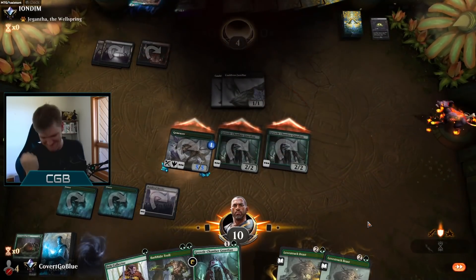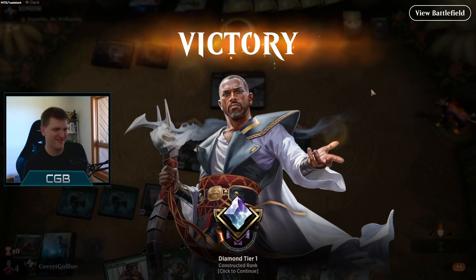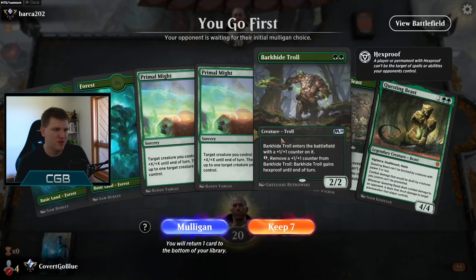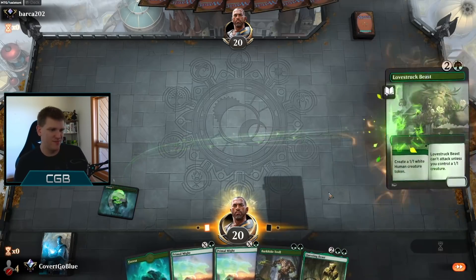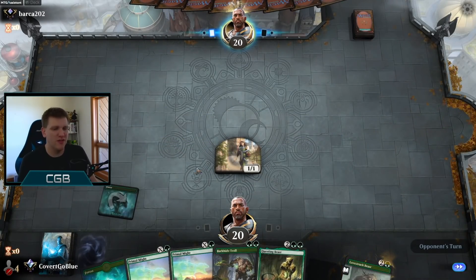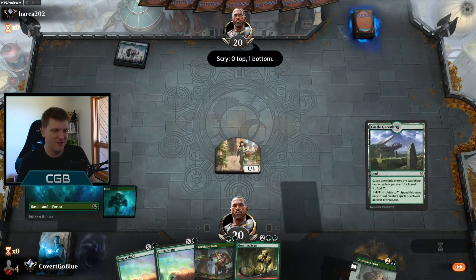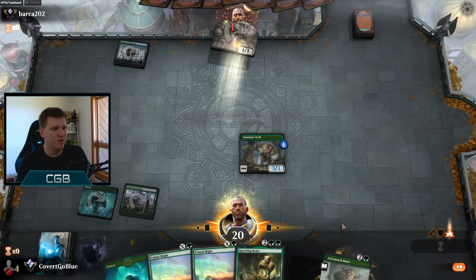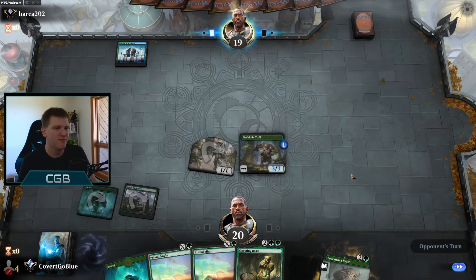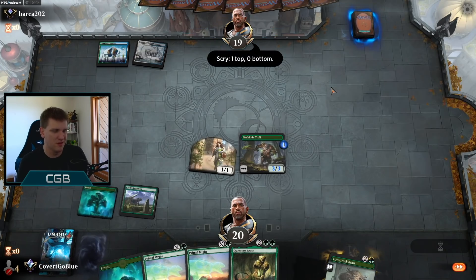One drop. Two drop. Question mark. Let's do it. The double Primal Might is pretty great if they're on any kind of a creature strategy. Rats — don't think the Primal Knights are great anymore. But we drew land — we might have a really good one, two, three, four curve. The opponent might sweep it, we'll see. But they are on a pretty slow draw — they did not turn-two Growth Spiral. They kept on top. Holy guacamole, Primal Might.